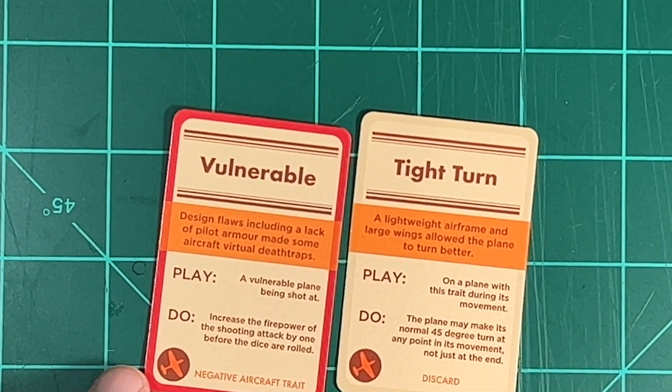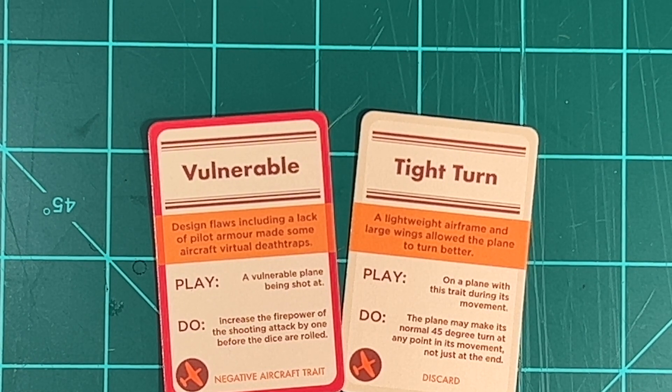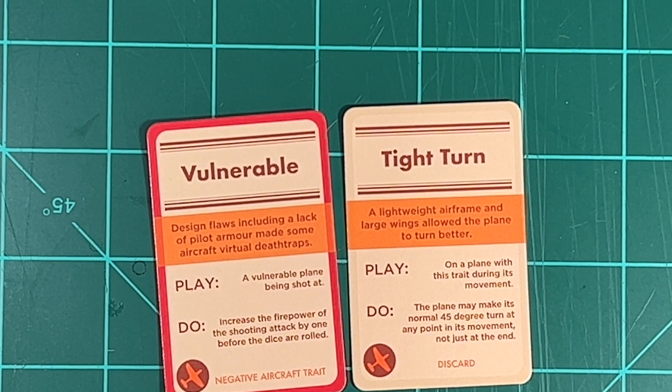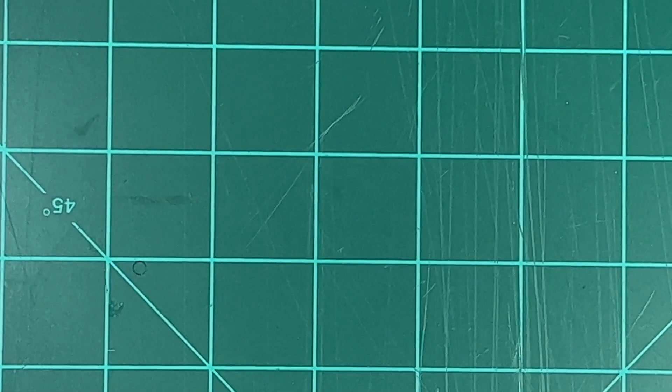Next up are the aircraft trait cards. Vulnerable: design flaws including a lack of pilot armor made some aircraft virtual death traps. You play this on a vulnerable plane being shot at to increase the firepower of the shooting attack by one before the dice are rolled. Tight Turn: a lightweight airframe and large wings allow the plane to turn better. Play this on a plane with this trait during its movement to make the plane make its normal 45-degree turn at any point in its movement, not just at the end.